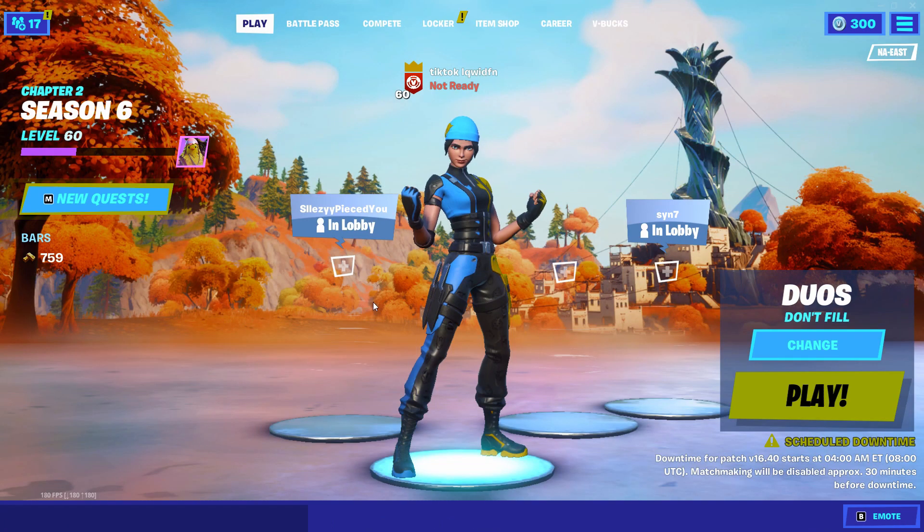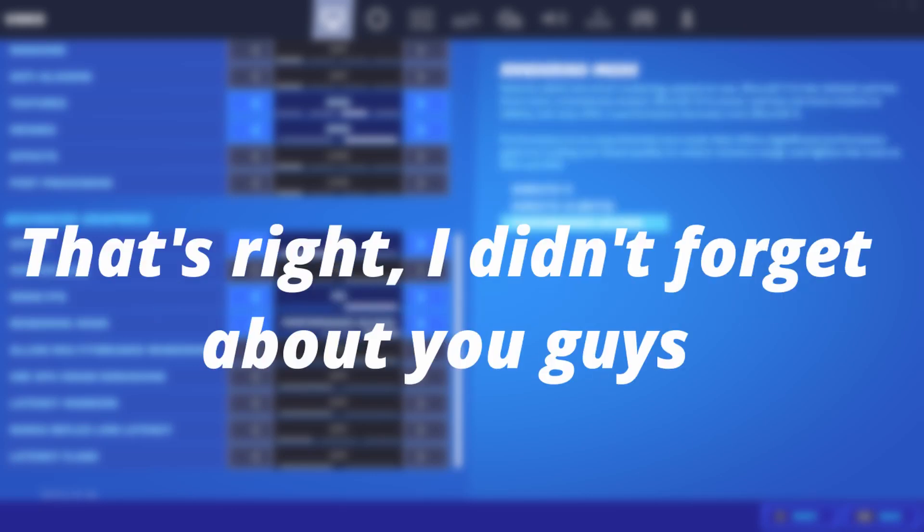From here you want to uncheck CPU 0, then click OK. The reason you do this is because Fortnite is a very CPU-heavy game and it has an affinity to load most of the processing power onto the first core. By unchecking that, it spreads the load across all the cores you have on your PC.